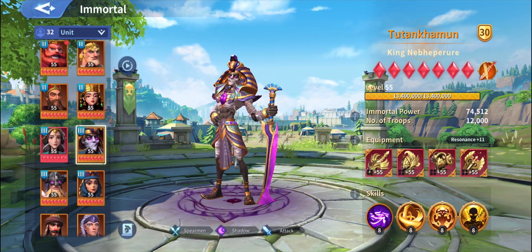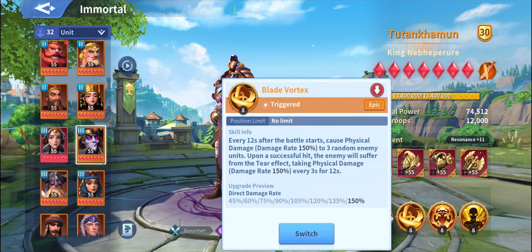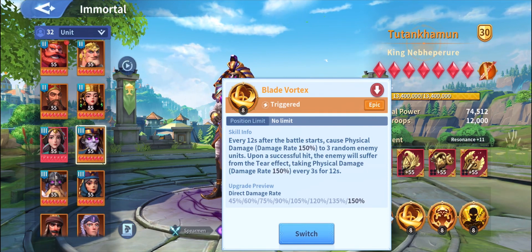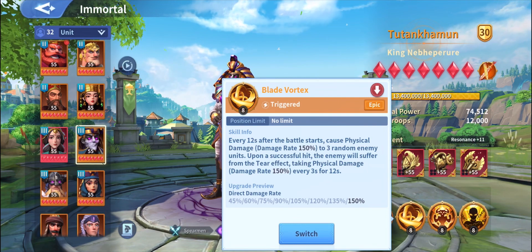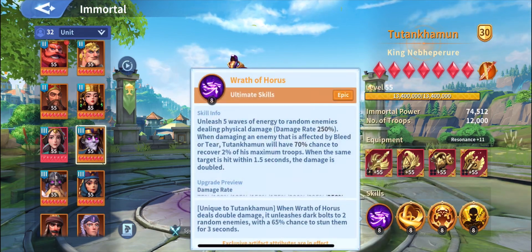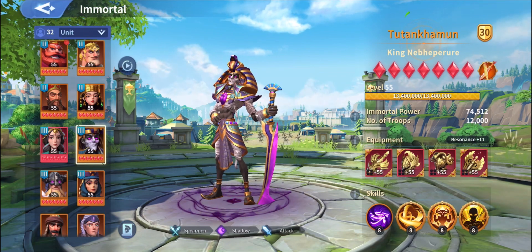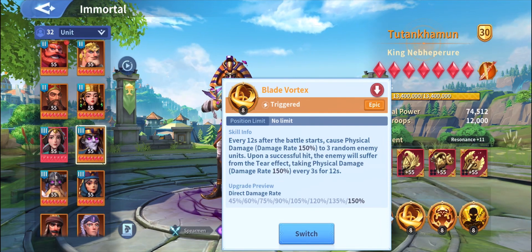Blade Vortex is one of the most fundamental skills on him. Blade Vortex will boost Tutankamon's main skill because it makes the enemy suffer from the tear effect, taking physical damage at 150. Every 12 seconds after battle start it causes physical damage up to 150-300 to enemy units, and upon a successful hit the enemy suffers from the tear effect. Since enemies affected by tear or bleed trigger his 70% chance to recover 2% of maximum troops, Blade Vortex essentially gives him healing.